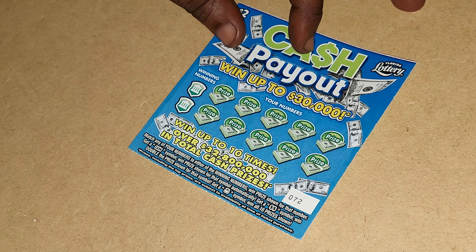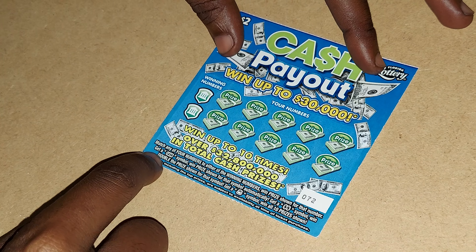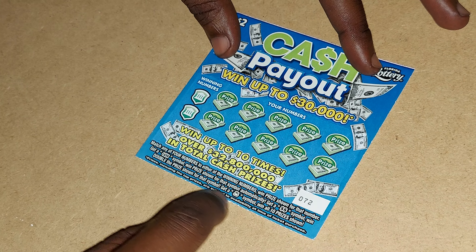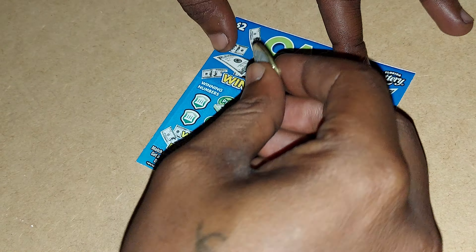It's my first time scratching this ticket, guys. This is ticket 72. Basically, you get a cash symbol when the price shown for that symbol — get a money symbol, you double that — and get a money bag, you win all 10 prizes. Alright, let's get started, let's see what my winning numbers are.